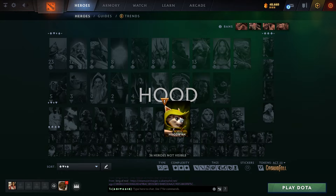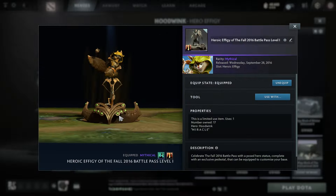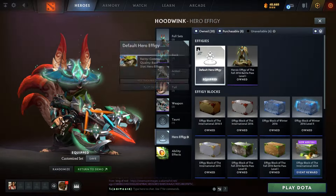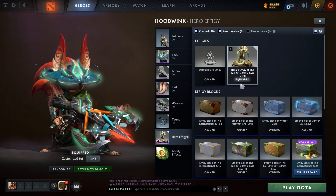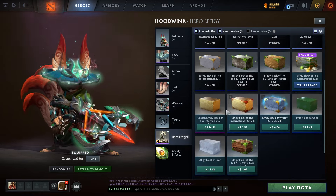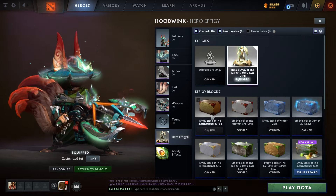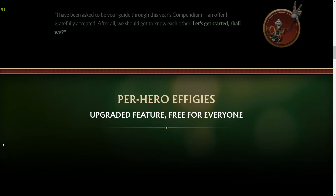Now with this upgraded feature, you can only equip a custom effigy on the specific hero that your effigy is of. This means your previous effigies are 124 times less useful, and if you want one that is not just the default pose for every hero, you need to buy 125 of them instead of just one. This change fucking sucks, and it's not an upgrade in any way.